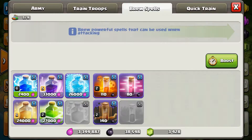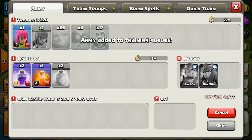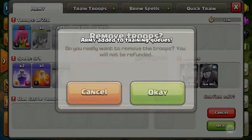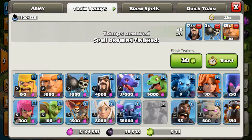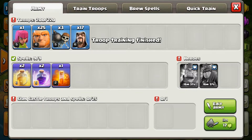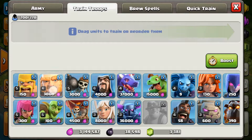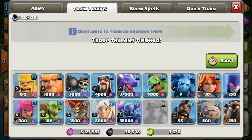Now we want to train this second army - this one's been working well for me. I'm going to gem the training to speed it up. I can add some more things - two more giants, two more wizards, and one more balloon - and train. That's good.